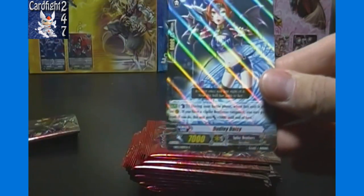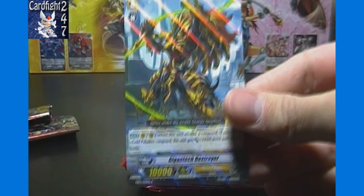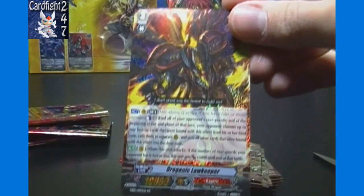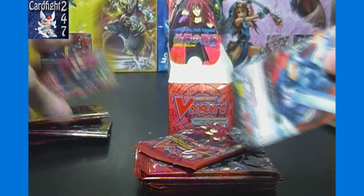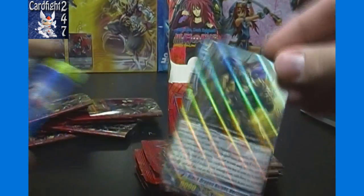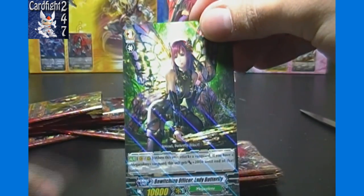First pack, we've got Dudley Daisy of Spike Brothers. Gigantic Destroyer of Gold Paladin — some pretty decent single rares in this set. Toxic Trooper of Mega Colony. Dragonic Law Keeper, double rare — that's nice. In our first eight boxes I think we only got like two, maybe three of them. It was definitely the double rare we got the least of, so glad to see that one as our first double rare pull. We got Eldana in every box so far — we'll see if that streak ends. Dragonic Executioner of Kagero. A Black Dragon Knight Vortimer of Gold Paladin. Bewitching Officer Lady Butterfly, Mega Colony, Grade 3.